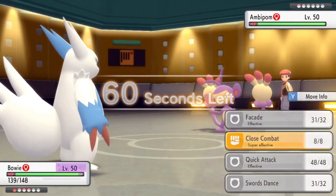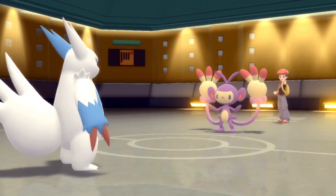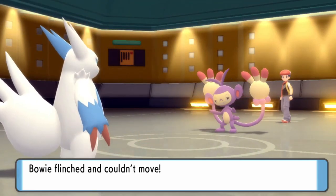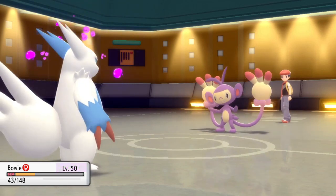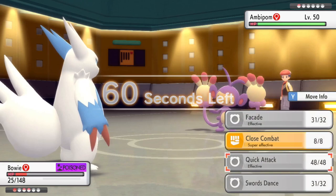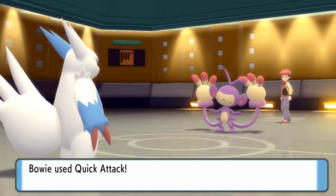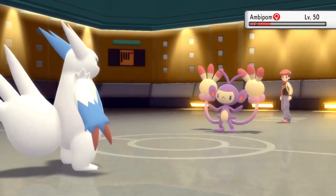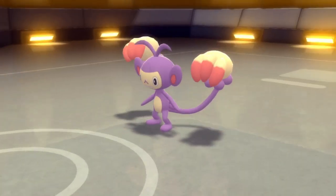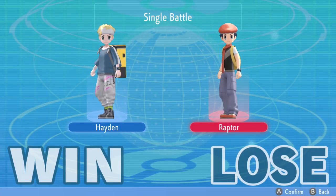Their last Pokémon is going to be that Ambipom, which I've been worried about this entire match. But that's fine because I know I can take at least one Fake Out — and that's exactly why it's great they didn't attack Zangoose before, because that allowed me to take the Fake Out. At this point all I have to do is go for Quick Attack — at plus two, STAB Quick Attack is going to absolutely tear that Ambipom in two. And that's going to be the end of the match.